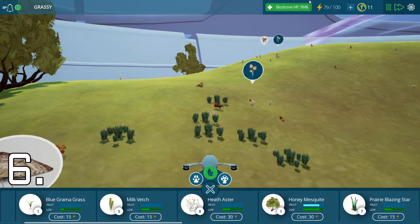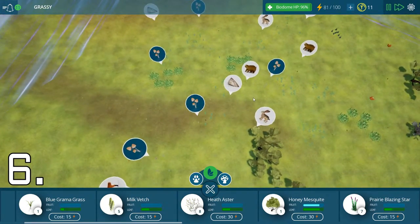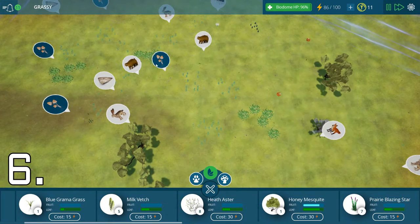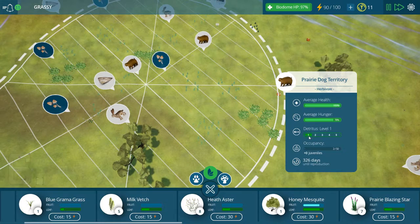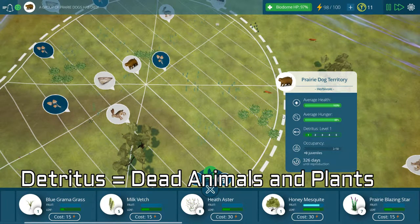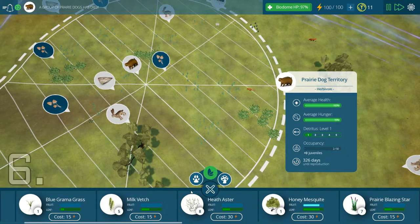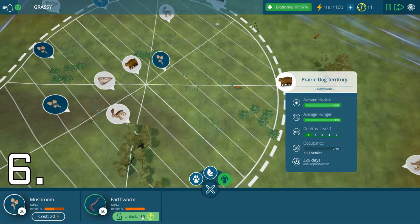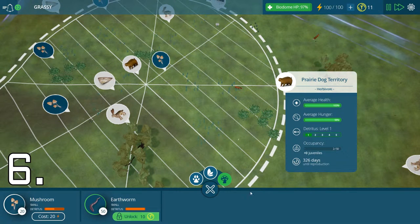Number six: check the detritus level. I'm zoomed out with the mouse wheel — click on any animal group and look right here: detritus level is 1, with 5 being maximum, and it goes up from there. If you have a lot of dead animals and plants, this will start moving up. To get rid of detritus, put more mushrooms and earthworms. Keep the detritus level at 1 all the time — this will prevent problems. Remember, the bottom is the foundation; a weak foundation means everything on top will crumble.